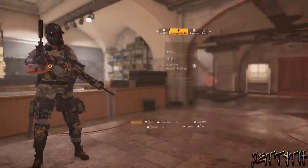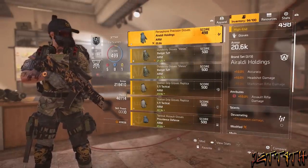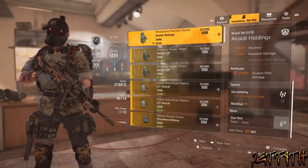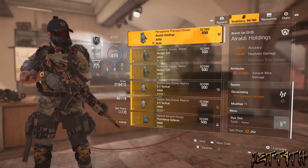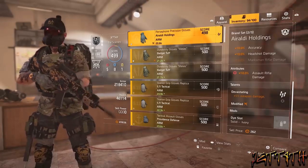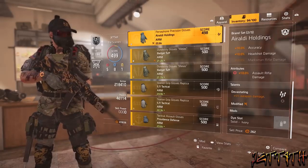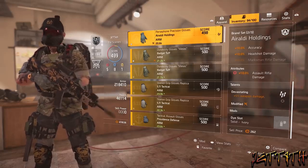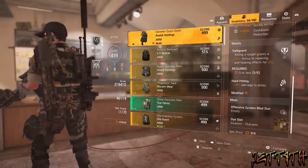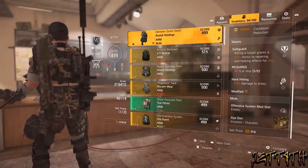On to the gloves — I am using two Aroldi Holdings pieces, the backpack and the gloves, for the plus 10% accuracy and plus 10% headshot damage. The attribute is, obviously, plus 10% assault rifle damage, and then there is Devastating, which I rolled onto them for plus 5% weapon damage. I could have easily gone with Hard Hitting again, but I was noticing I was having some issue actually knocking down the armor on the regular purple guys, so I had to swap out Hard Hitting on a couple pieces. That's why you see Devastating and Precise showing up in two different spots.